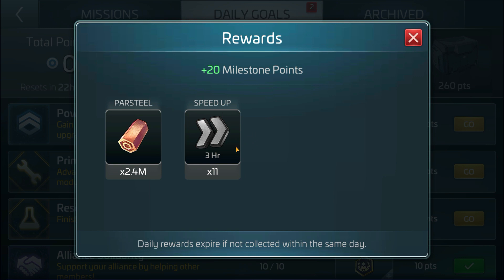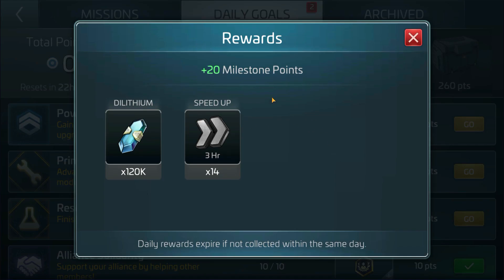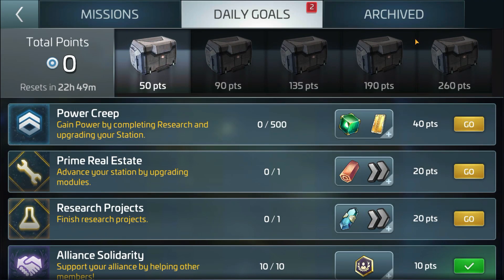This is actually not bad — three-hour speed-ups, 11 of them, that is like 33 hours of speed-up you can use for your buildings or whatever. The researchers as well. The payouts are not bad: 11 there and 14 here. I believe the payouts depend on your ops level and your reputation towards each faction as well.